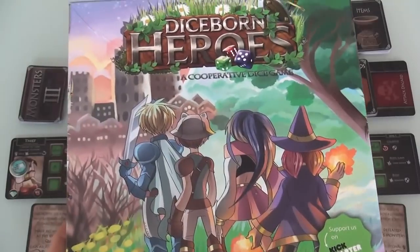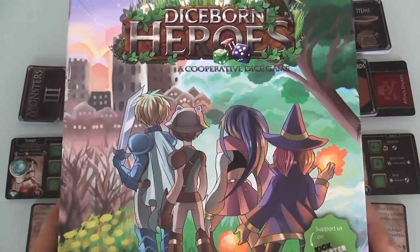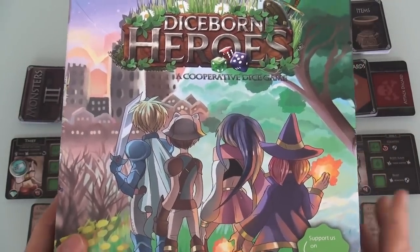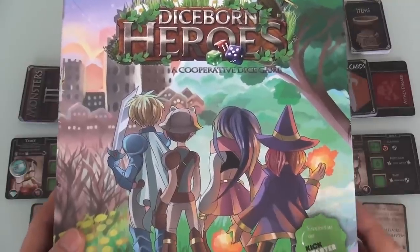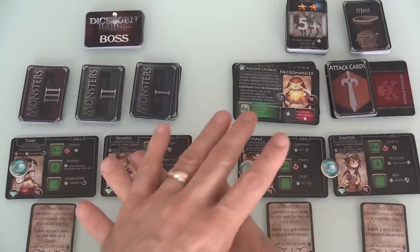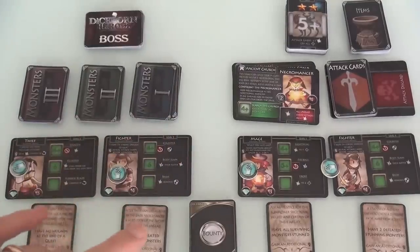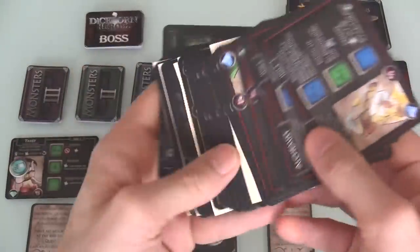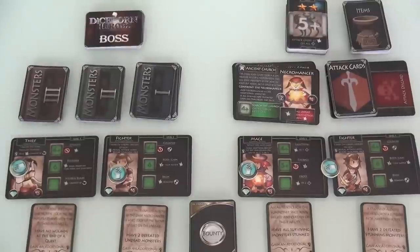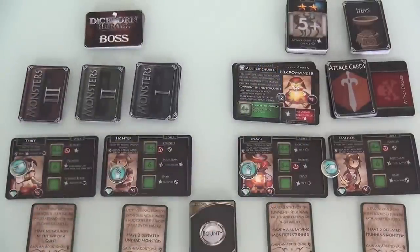And now, today, Rado runs through Diceborn Heroes, which is a cooperative dice game that's on Kickstarter right now. I'm going to be doing a two-player run-through today so you can see what it's all about and decide whether you might want to back it. You get a bunch of cards — not all of them, just some — there's also a whole big stack of different quests and whatnot. And you get a whole bunch of dice, lots and lots of dice, that players will be rolling every round to determine what their characters can do.